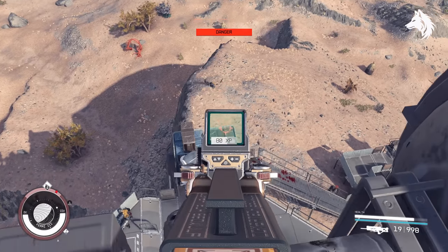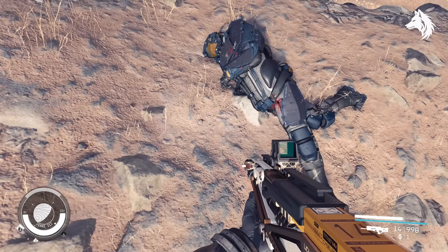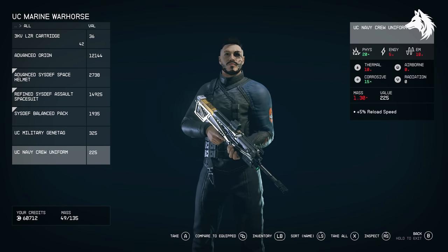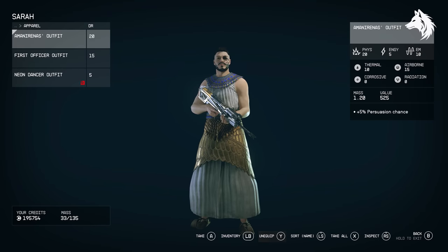Some outfits have more than just looks — they have useful skills and elemental resistances. One of the best, the UC armored fatigues, gives you plus 25 armor resistance as well as plus 5% reload speed. You can equip armors, weapons, and outfits to your companions.